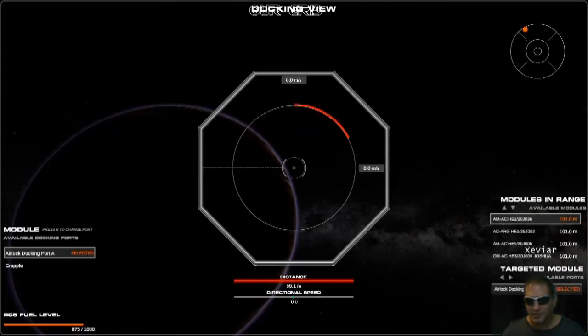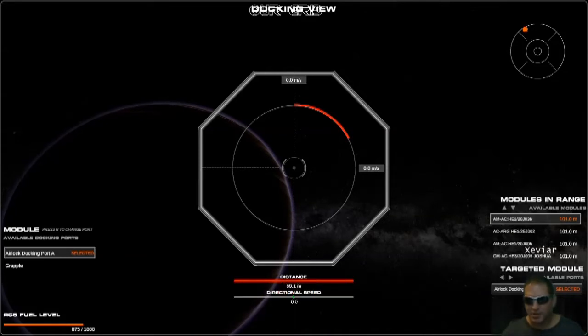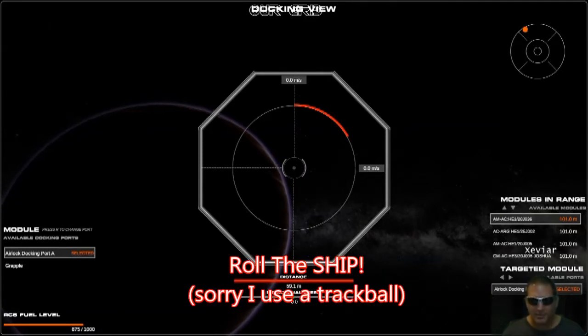You don't get that option if the port isn't available, so that's definitely an available port. In the lower right you'll notice up and down arrows under available modules, and range and targeted module available ports are selected with left and right arrows if there's more than one.